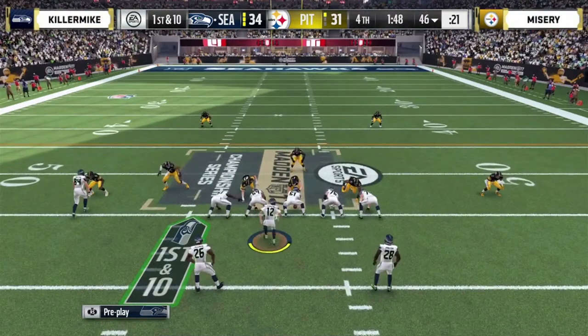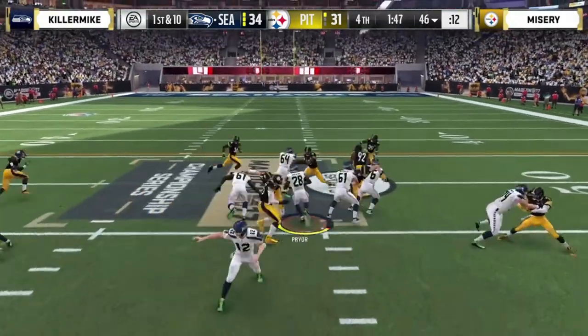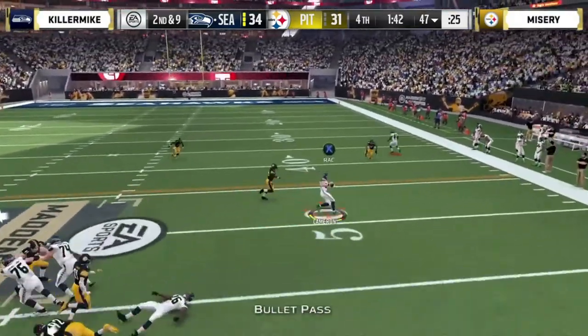He needs more linebackers in the middle of the field — only two linebackers isn't enough to stop the run. Watch for a run off this edge. Killer Mike has got to bring the safeties into the box. That will be the final timeout for Misery — the 30-second play clock in Ultimate Team allows games to go quicker. We're starting to see the Cinderella story come to fruition. Killer Mike, the 70th-ranked player in the world, gets one first down to put this game on ice. We are now in a third and two spot — Killer Mike sits back in his chair. No matter what happens today, gaming history will be made.